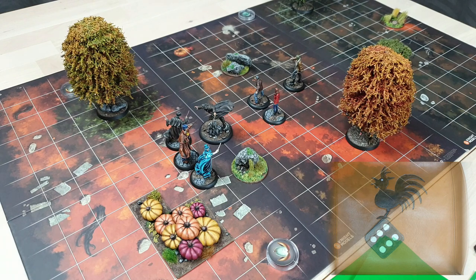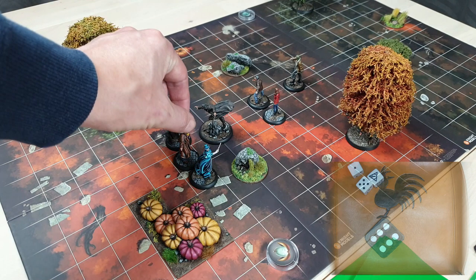Fenrir uses his Elite Fighter free attack action. He rolls the lucky dice but can't roll up dice. He gets three successes plus three for Claws — five total. The Aura gets two successes plus one defense — three total. That leaves Fenrir with two successes, so the second Claws attack connects for two damage, killing the Aura.